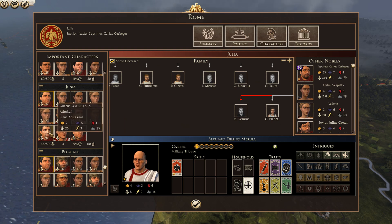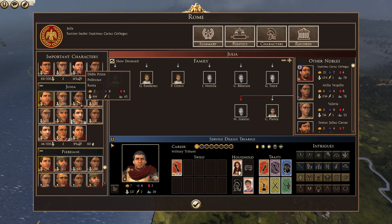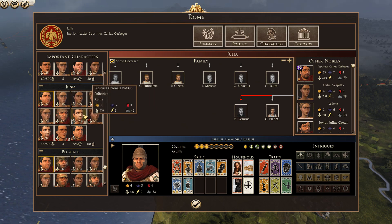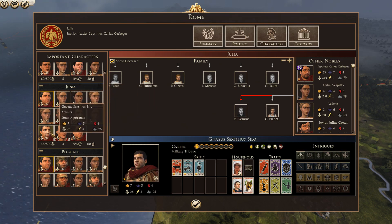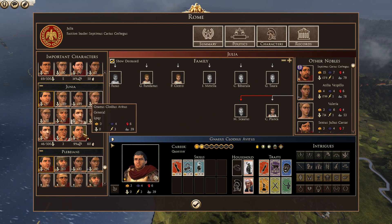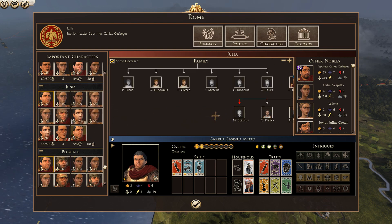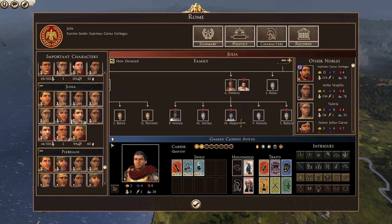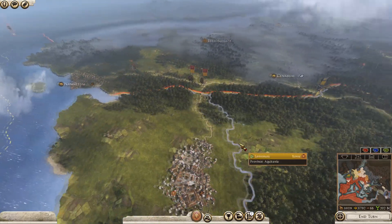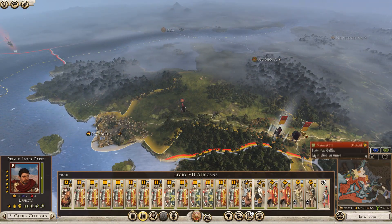We've got some civil research bonus so I think we can turn that to our advantage. That's finished, that's finished. We've lost somebody - a wife in the Junii family. You're not married - wow. You're married, you're married, you're married, you're not married. We've got two people in this family who are not married, and we killed someone from the Junii family - oh well, not a problem.